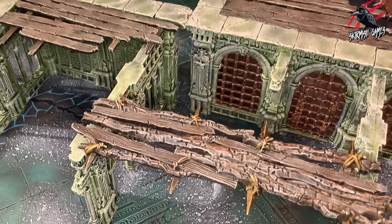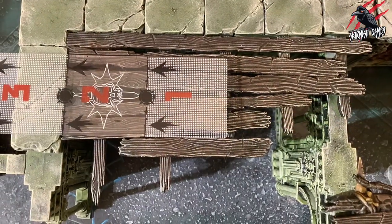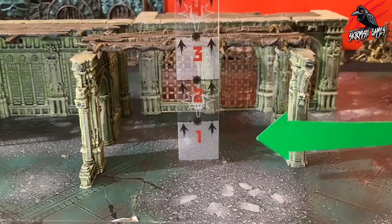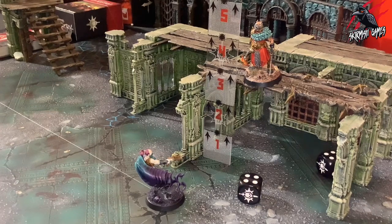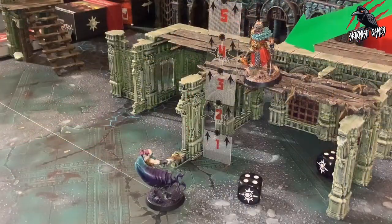Our next terrain feature is called a platform. Some terrain features, or some parts of a terrain feature, can be defined as a platform. A platform is a horizontally flat surface on a terrain feature with a surface area larger than one inch by one inch. It also has to be raised one inch or higher above the battlefield floor. When an attack action targets an enemy fighter that is on a platform, the target fighter receives the benefit of cover if the fighter making the attack action is three inches or more vertically below the target fighter.